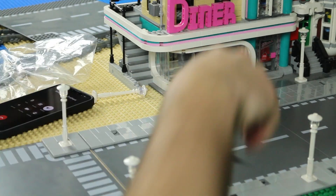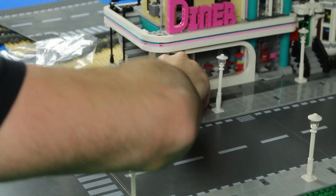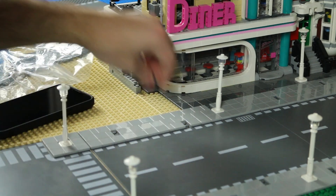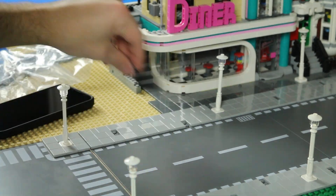I was really low on tile pieces a while back, so I had used some of the diner pieces for the hospital mock-up. With my recent BrickLink order, I restocked on some dark bluish gray tile pieces and finished re-tiling the diner. It really needed that — even though I kind of liked how it blended into the sand with the beach, after re-tiling it I like it better tiled.